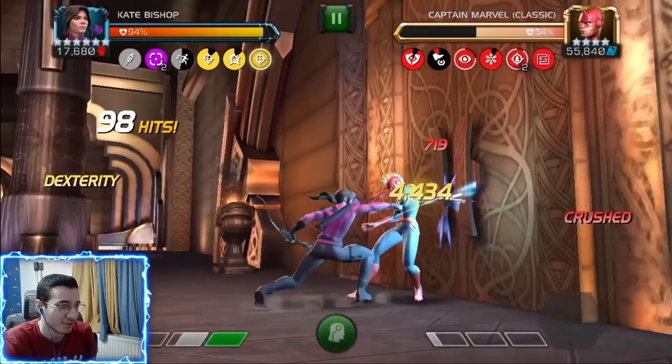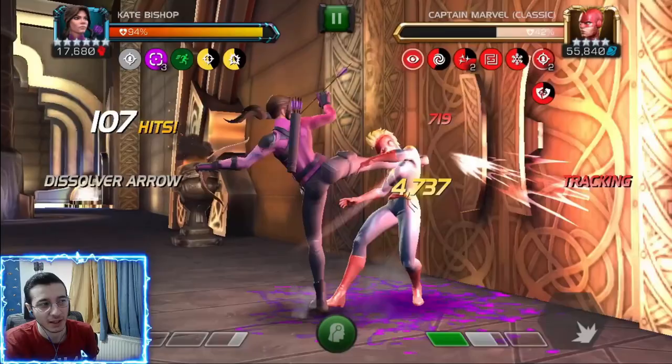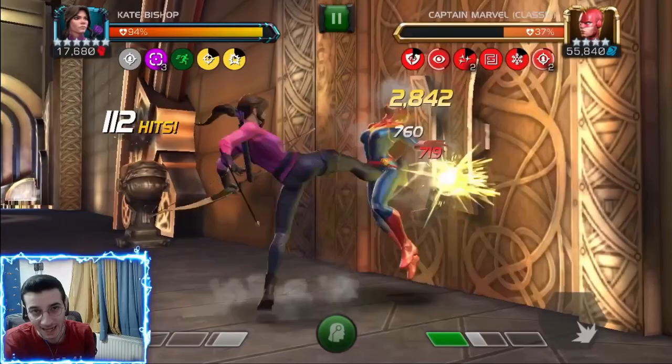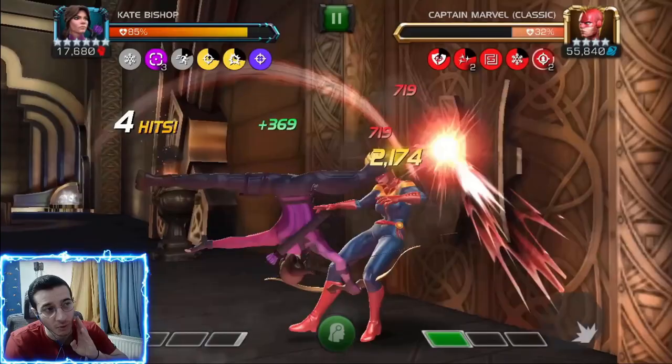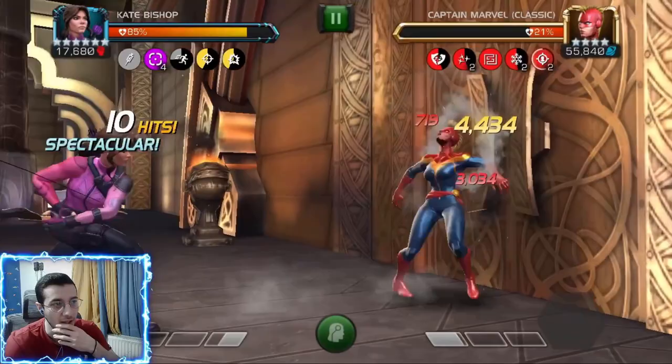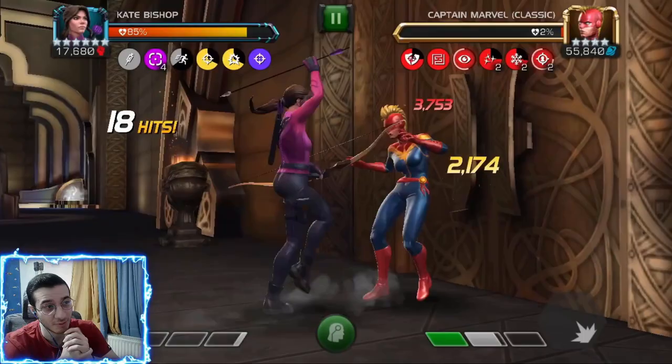Now we're going for the double Caltrops. I love that special two because you get that passive stun, which lets you dash in and go for a heavy to refresh your effects. One thing to note: those passive stuns — from parry or after special two — if you hit them twice they go away. So you do one hit, they counterattack, and you refresh. We've got two cold snaps, two fragility debuffs, the Caltrops, and the Sunder passive, so we are all set up.